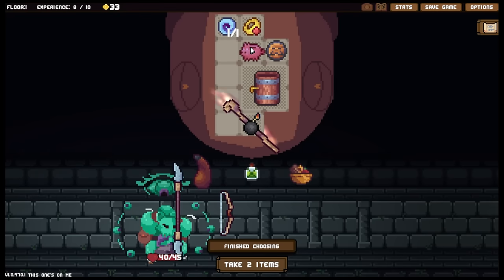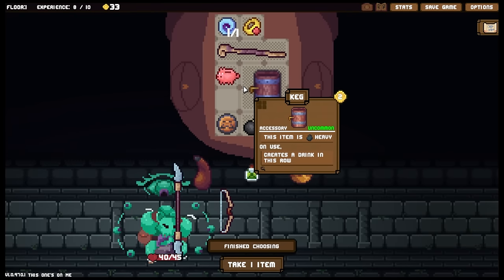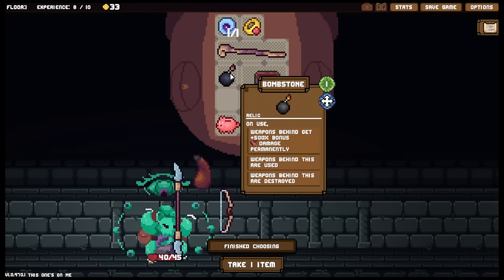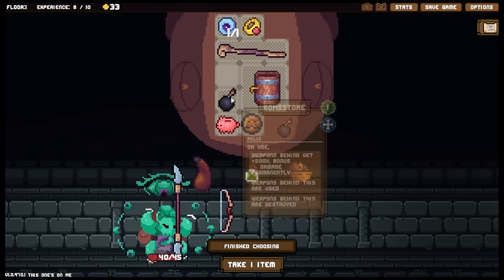If I place the barrel up there then we can only draw out one drink at a time but that's all we really need. The first drink we'd create would move the bomb stone up there, and from that point on I wouldn't be able to create any more drinks. So if we put this down there and have the bomb stone up there, the bomb stone will just keep switching places - which works for us.